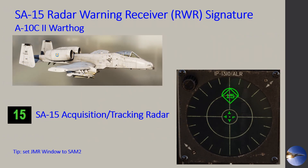Let's talk a little bit about the RWR — the radar warning receiver signatures — for the four noted jets I typically fly. Starting with the Warthog, all these jets are going to be very similar. For the Warthog, we do see the 15 show up on the RWR signature. Also, if you are engaging the SA-15 with the A-10 and you have an ECM pod on your jet, go ahead and set that jammer window to SAM-2, and that's going to provide jamming for the SA-15 as well.